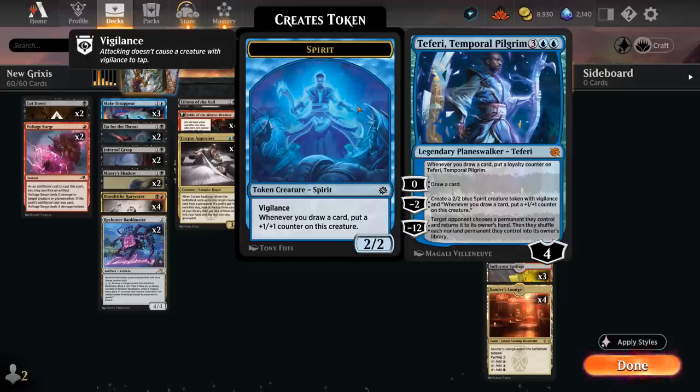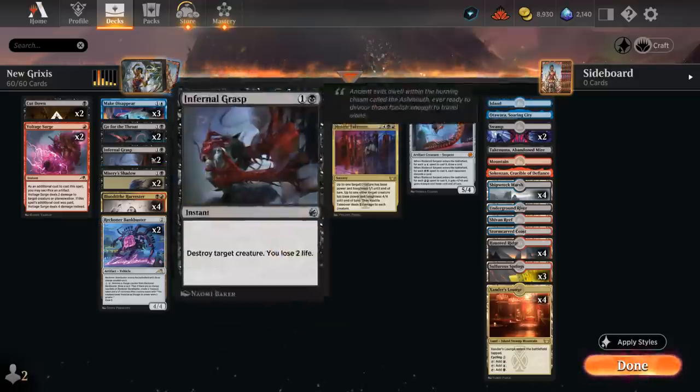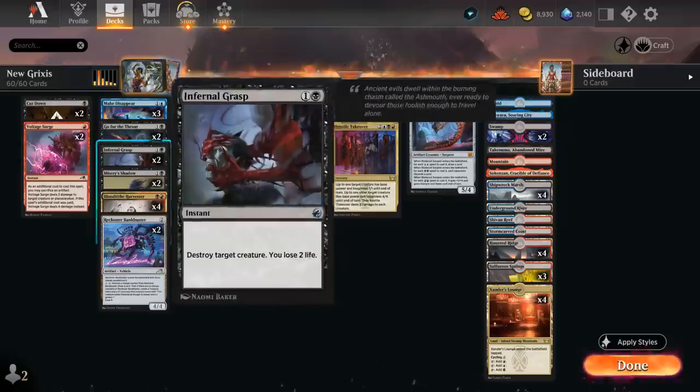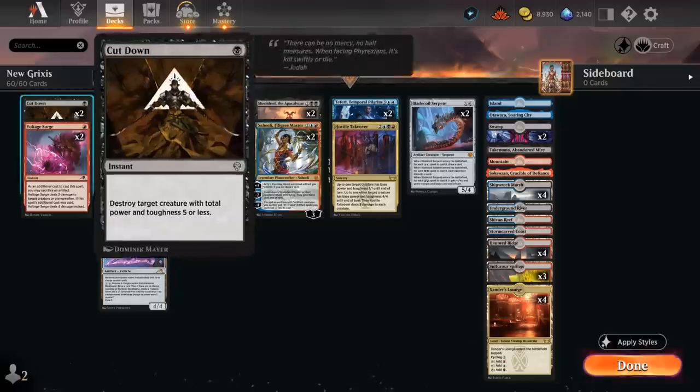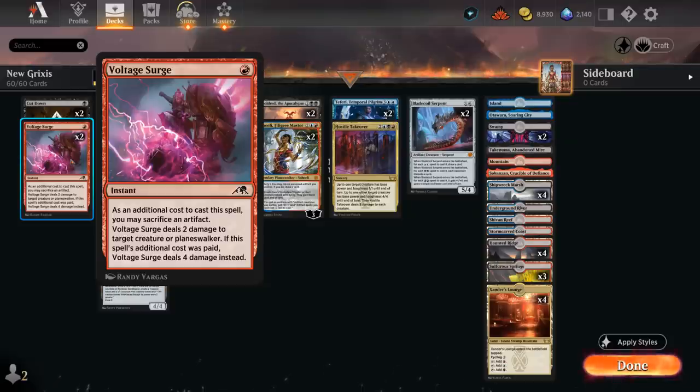New additions also include Misery's Shadow at two mana — a 2/2 that exiles opposing creatures when they die, and for one mana we can give it +1/+1 until end of turn, making it a great mana sink and tricky to block. We also have two copies of Go for the Throat to complement Infernal Grasp as spot removal, plus Cut Down at one mana and Voltage Surge, which can also work with our artifacts and is more useful for finishing off a planeswalker.